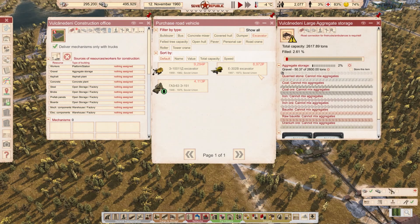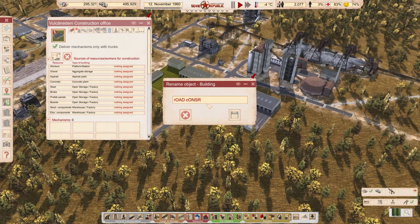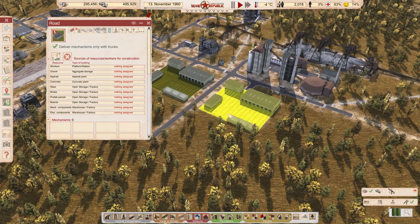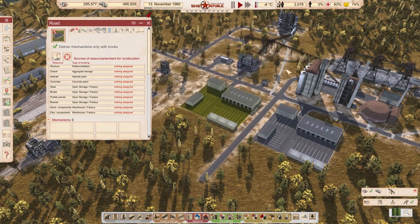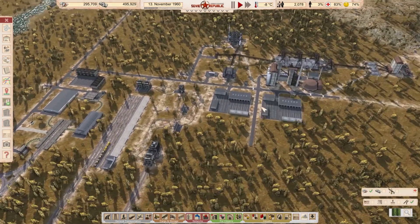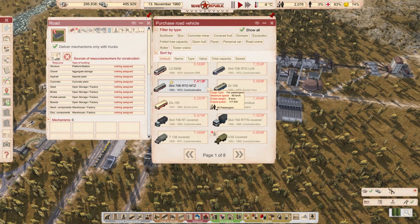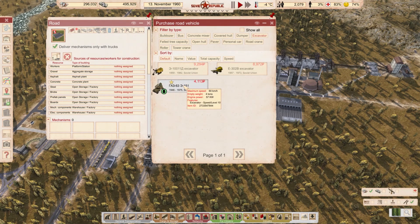I wanted to start doing something, so let's go and try to do it properly this time - road construction. I'll call it the road construction office. We're going to have dumper trucks, we're going to start building new roads, expand existing roads, and plan for new neighborhoods. I think we're going to need big offices. Roads need flatbed trucks or open hull trucks. We only have a seven-ton excavator, an eleven-ton one, and a modded four-ton one.